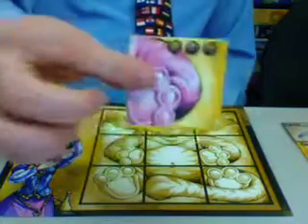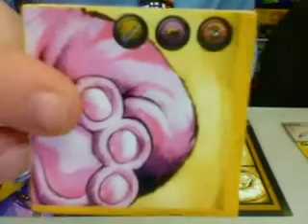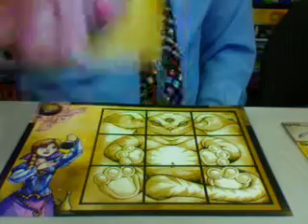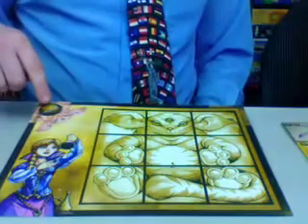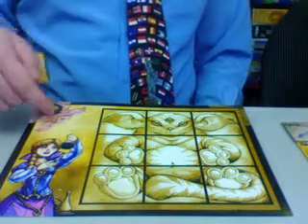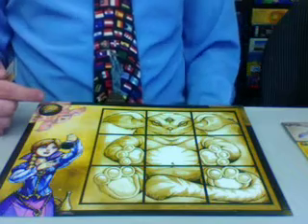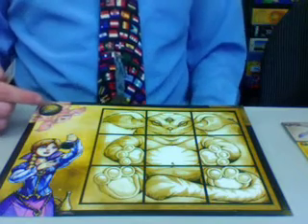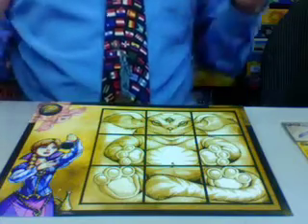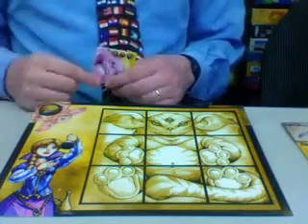Another action you can take on your turn is to discard a tile from your hand. When you do so, you will get the ingredients that are shown on that tile. Not only that, you also get one ingredient of the kind that is your favorite alchemist ingredient. As an aside, that sounds really neat, but after a while you'll have ten unicorn horns you don't know what to do with, so we just took a few at the beginning and then held off until we needed them again.